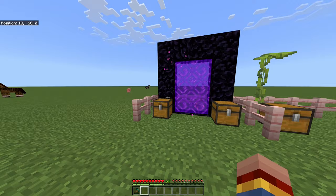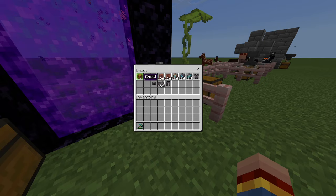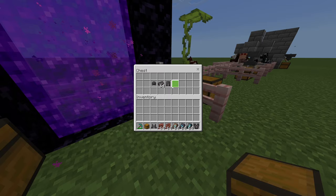If you are still in an early game phase, you probably won't have a shulker box, so you can do this with a regular chest as well. In addition to the chest, you need the items you want to duplicate — you can do this with whichever items you want.